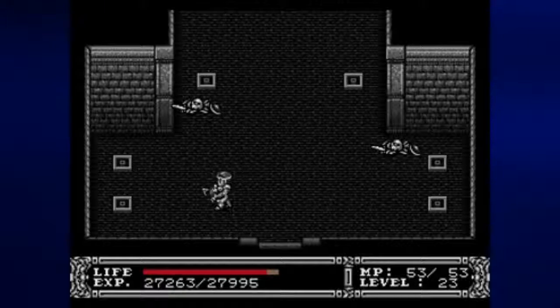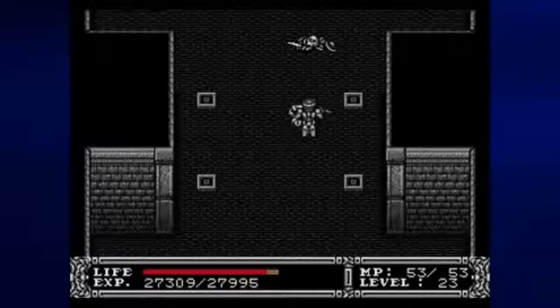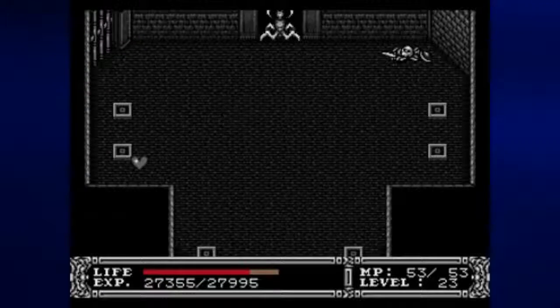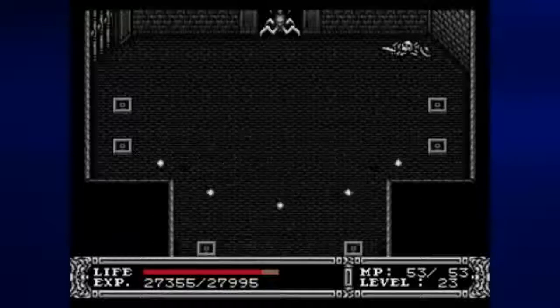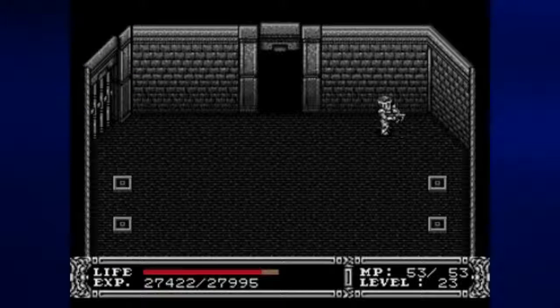We'll be seeing a bunch of skeletons here — nothing to be too worried about. But we keep hearing something shoot fireballs somewhere in this room. You might think it's the wall monsters from earlier parts of the game, but no, it's this thing. Unlike those wall monsters, this thing will fall to the crossbow, so you don't have to worry about changing weapons. You can kill it with anything you want.